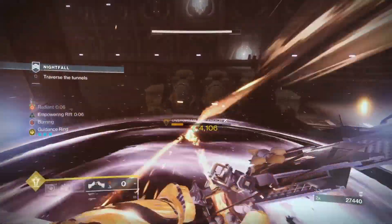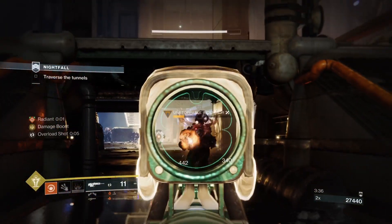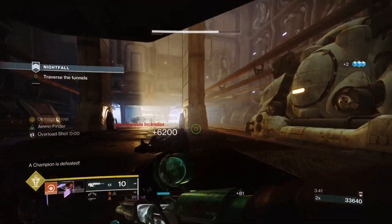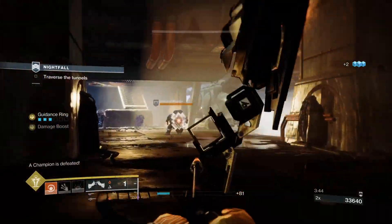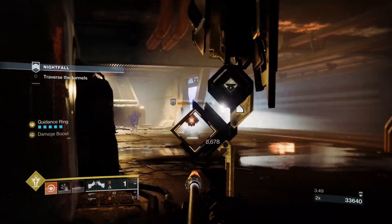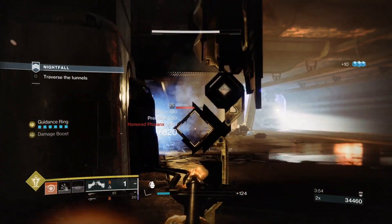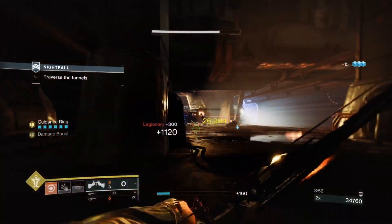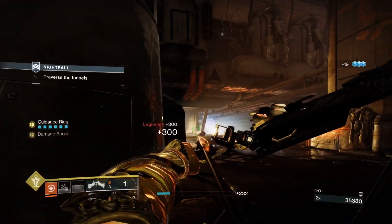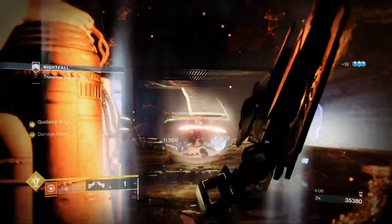We're not going to use our super yet — I want to use it in the next room. So I'll use an empowering rift on this railing. The unstoppable champion isn't smart enough to come up onto this railing. We'll use our height advantage and take the champion from above. We can sit in that rift and keep farming grenade energy with either the bow or the scout. The scout's going to be better for that since it fires faster.